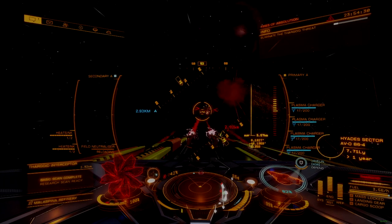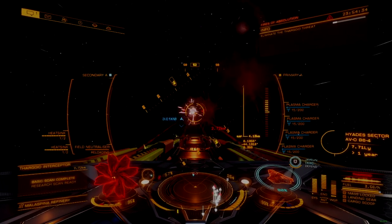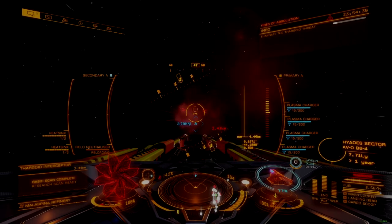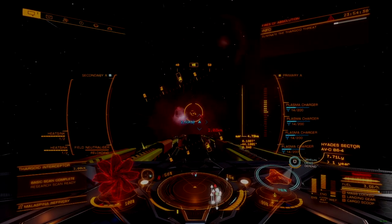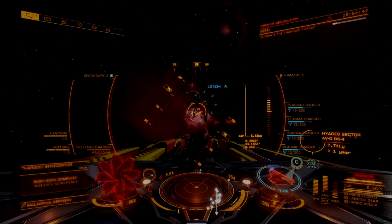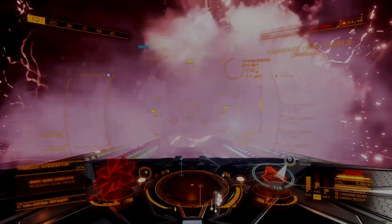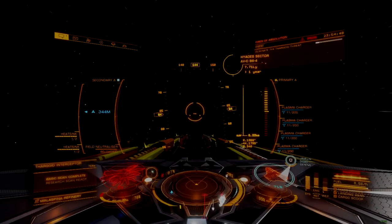Lending itself to well-balanced defensive builds leveraging both shields and hull, the Corvette can endure incredible abuse, drawing fire away from other attackers and helping anchor fights with faster interceptors by keeping the enemy focused on it. The Corvette is also one of the best support ships in the game, period.